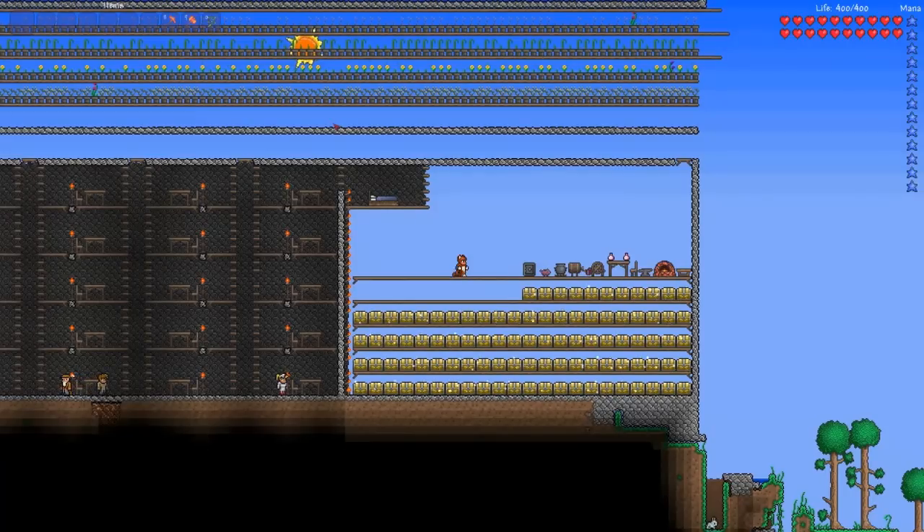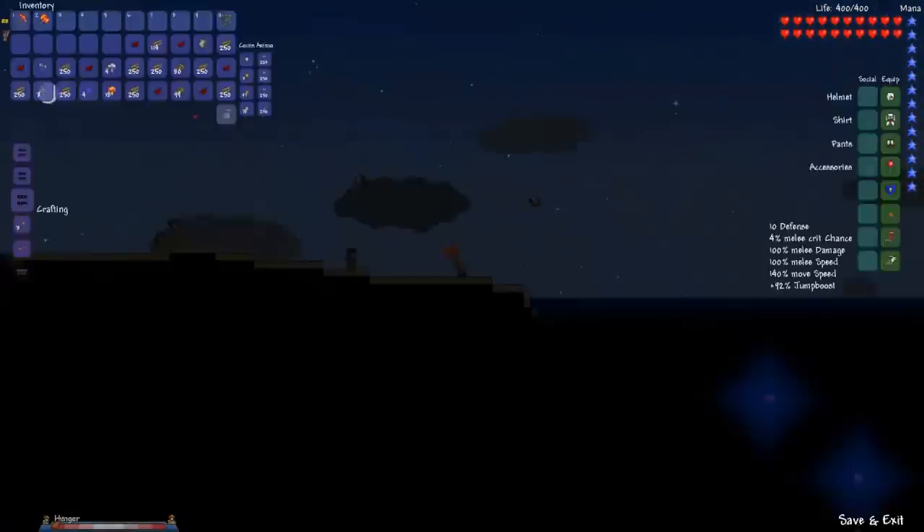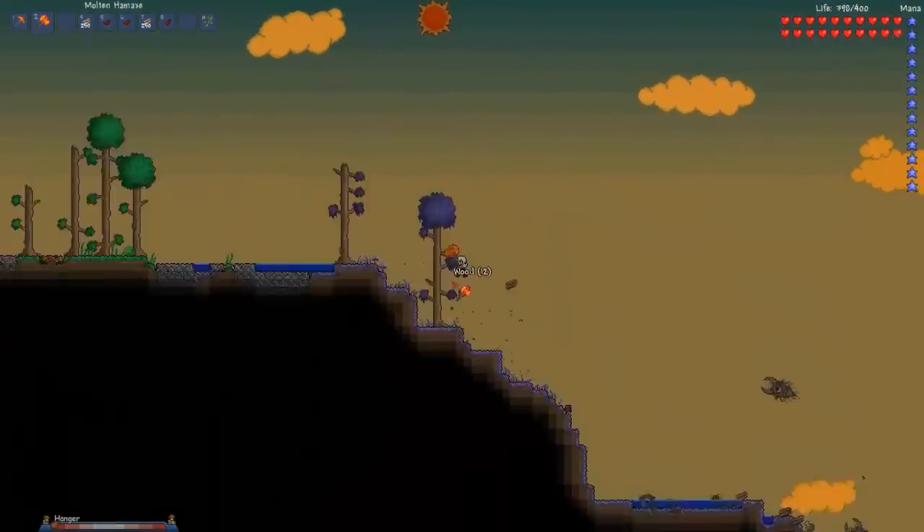Welcome to Stray Games. Today we're going over the Tanaki set. The Tanaki set requires 13 leather and 60 rare items called leaves, 45 of which have to be converted into super leaves.